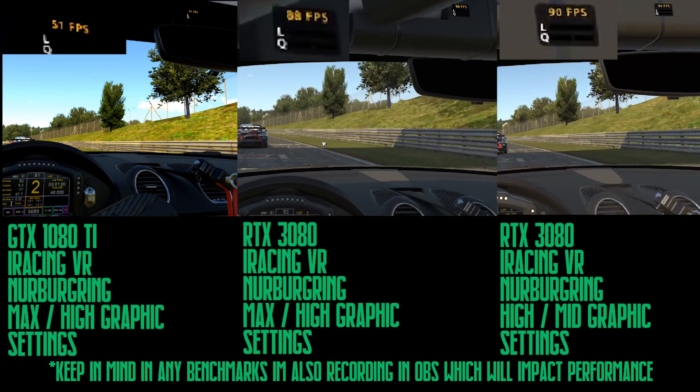On the top left we've got the GTX 1080 Ti — this is obviously in VR, using similar settings to what we just saw. It does down-tune a couple of bits just because it's VR; it doesn't do AA, for example. The saturation — just ignore it, it's just a filter I had left on OBS. We're doing this test at the Nürburgring because that is probably the hardest track in terms of CPU and GPU — it always dips, I always get stutters in VR. Right next to that in the middle we've got the RTX 3080, once again in VR, same settings. And on the right we've got it at slightly lower settings — high and mid — just to see if we can maintain 90 FPS the whole way through.